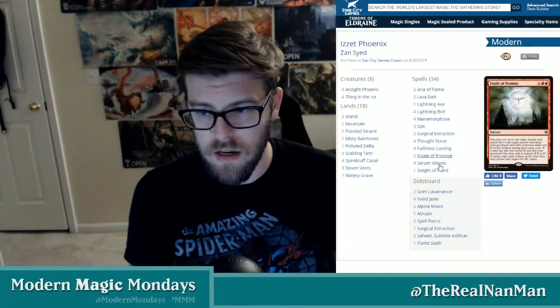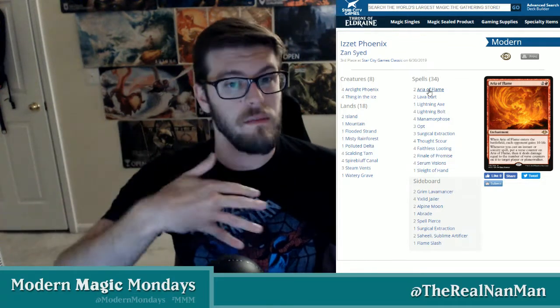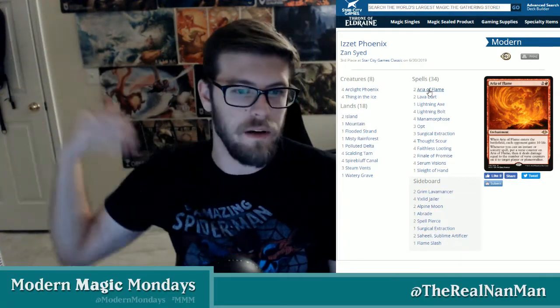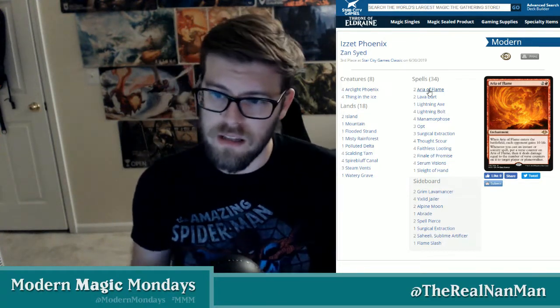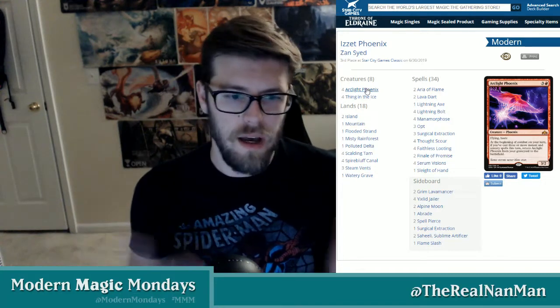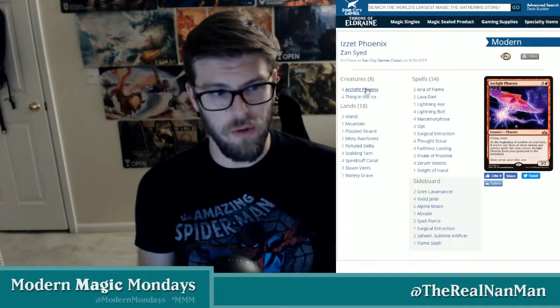Aria of Flame is an awesome enchantment costing three mana — a little more expensive than Pyromancer's Ascension but it gives you extra win conditions. You give your opponent 10 life, and whenever you cast a spell you put a counter on it. For every counter, you deal that much damage to your opponent — cast one spell, deal one damage; second spell, two damage; third spell, three damage. It just builds up and chunks away, all while you're still trying to cast three spells to get Arclight Phoenix back.